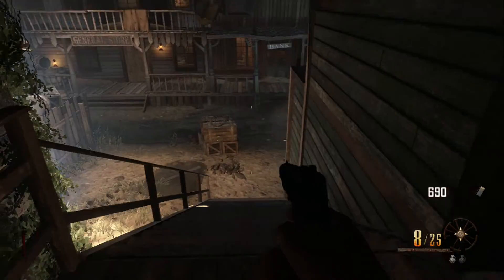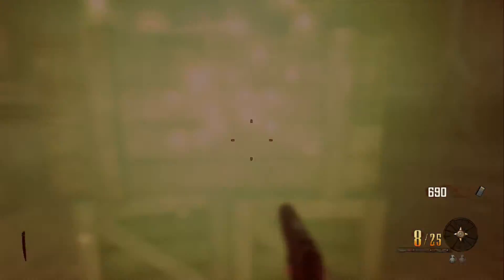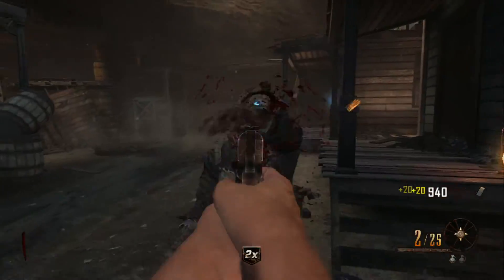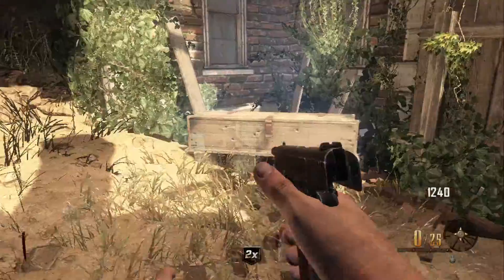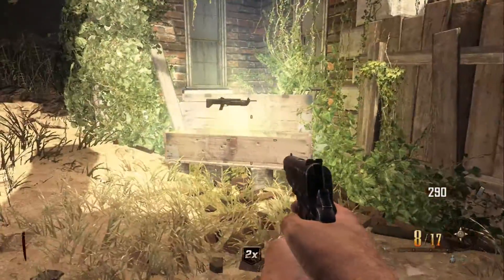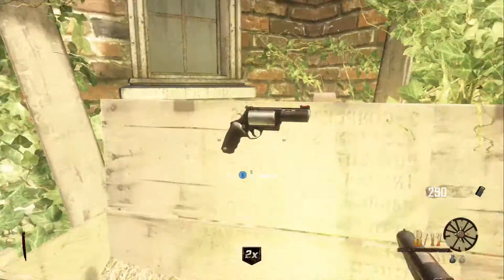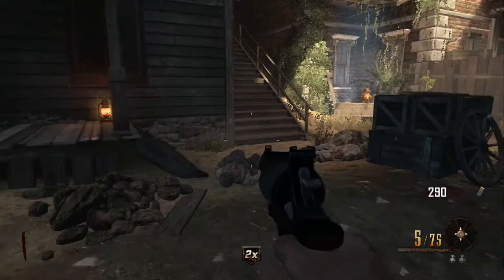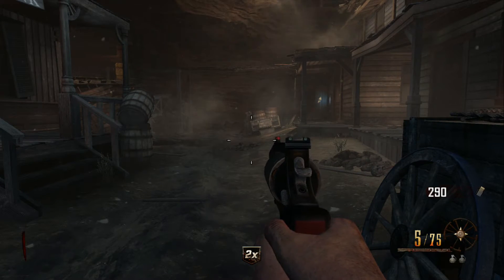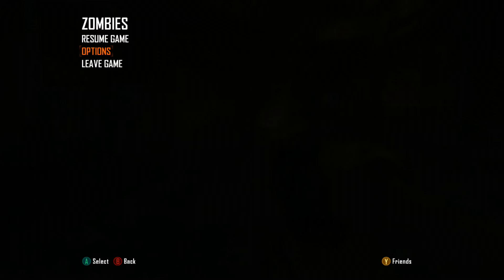A couple more times and we should have it — there you go, perfect! PhD Flopper unlocked. I'll try and prove it — I got the Executioner but that is how you get PhD Flopper as a perma perk. Be sure to like, subscribe, comment and share. My name is Jamie Imagine, hope you like this, peace.